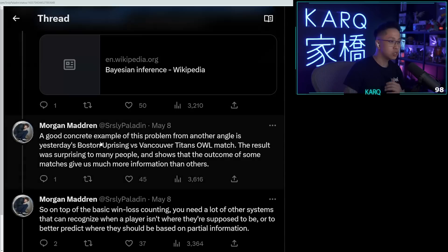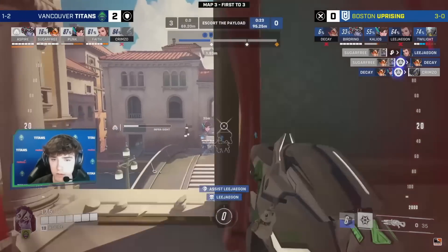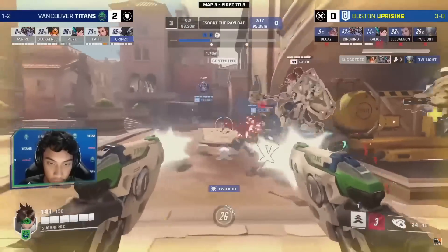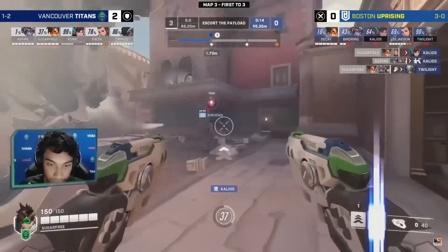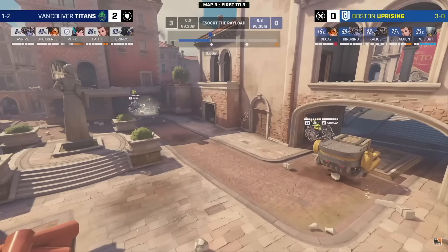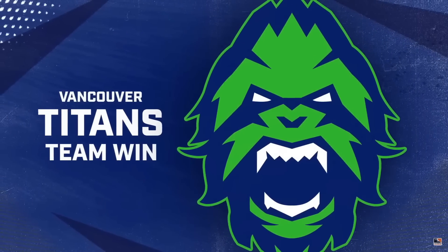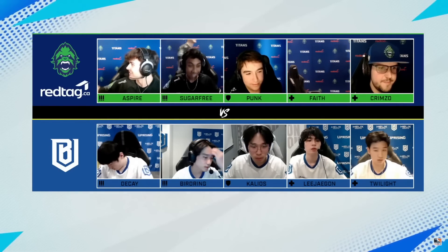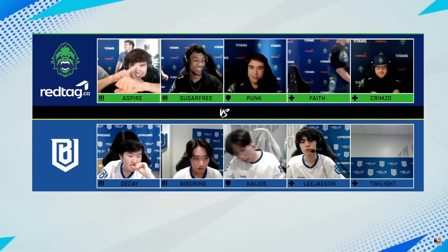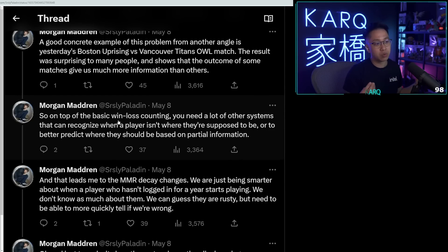A good concrete example of this from another angle is the Boston Uprising versus Vancouver Titans Overwatch League match — the result was surprising to many people and shows that the outcome of some matches gives us more information than others. The Vancouver Titans 3-0'd the Boston Uprising, giving them their first loss of the season — an unbelievable performance from the Titans.